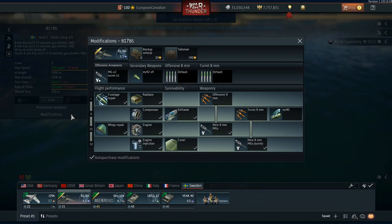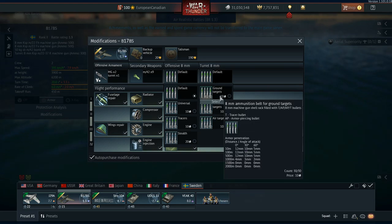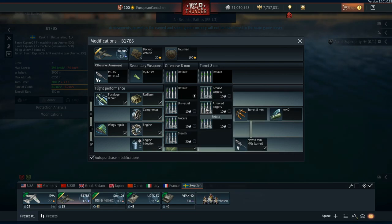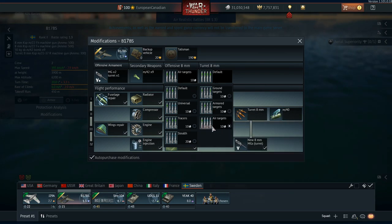Along with the two 8mm guns, you can actually have a ton of different weapon choices. You have air targets, armoured targets, ground targets, stealth, tracers, universal, and default. You can pretty much pick whatever you want when it comes to these rounds, which is really nice.